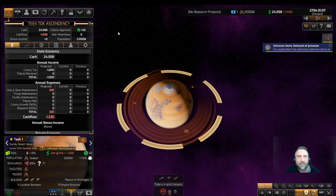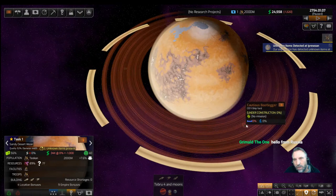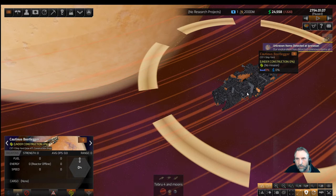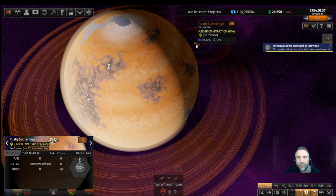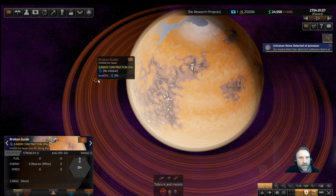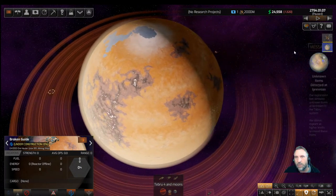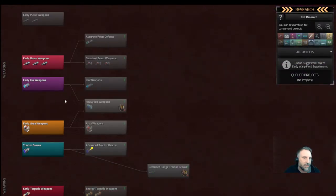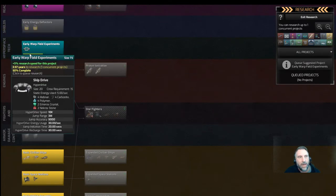We're going to play this on normal speed. We've got a construction ship here — it's called the Cautious Bootlegger, which I think is CST 1. Then we have the Explorer, the Rusty Subterfuge, and the Broken Guide ore hauler. That construction ship is confirmed. Our scout ship is under construction at 62%. Let's go up to research projects — that's the first thing you want to do.